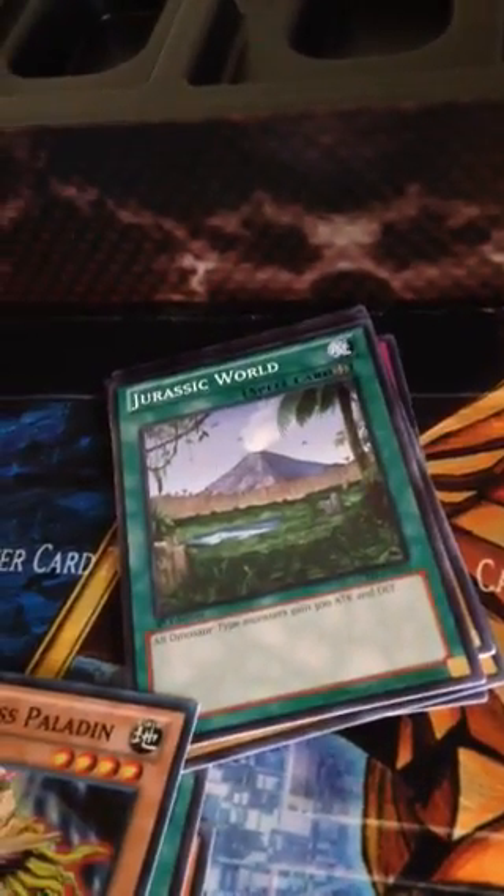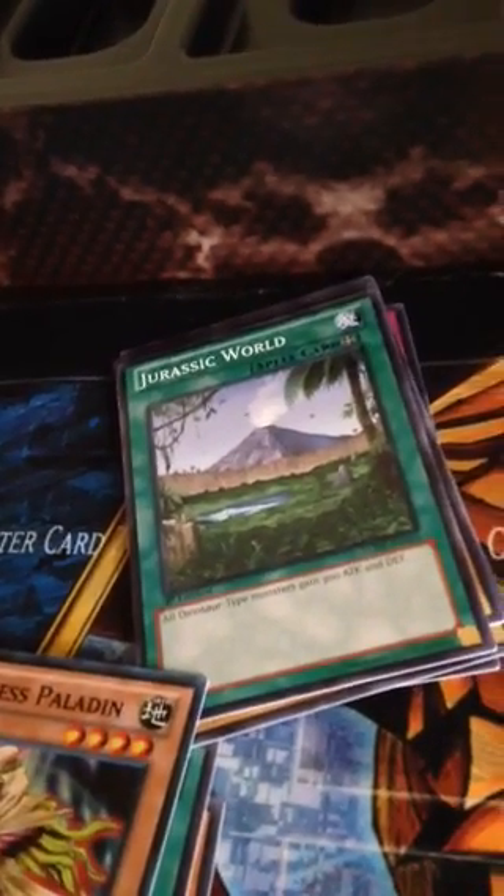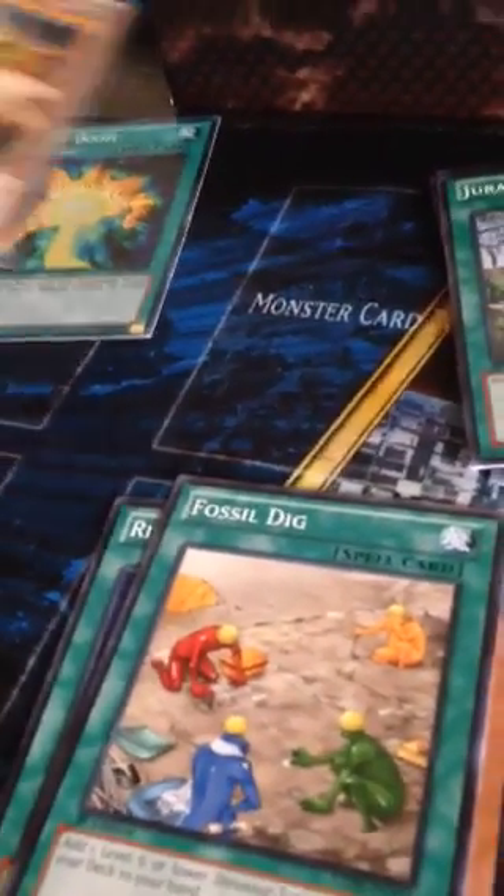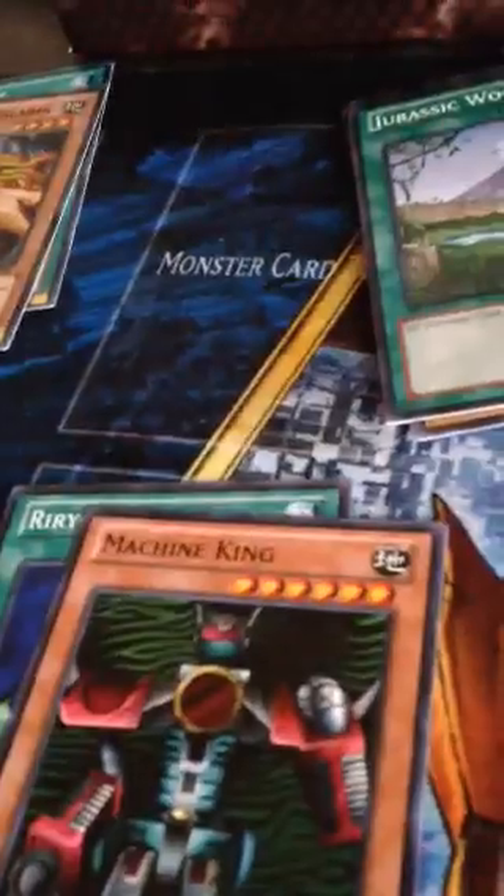Wow, they reprinted the Imperialine Wall - Ultra Rare Imperialine Wall. Harpy's Feather Duster - wow, sweet! Was not expecting to get that. Amazonas Paladin - Super Rare. Fossil Dig - Common. Machine King - Common. Ryo Roku - Common.